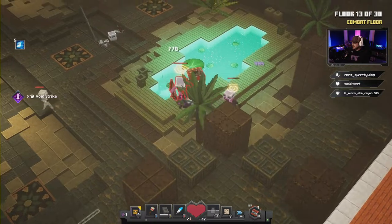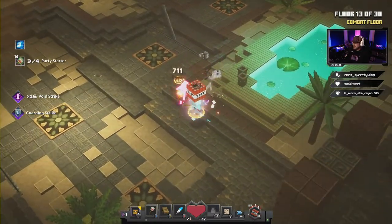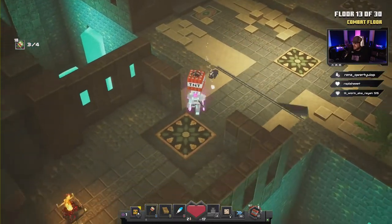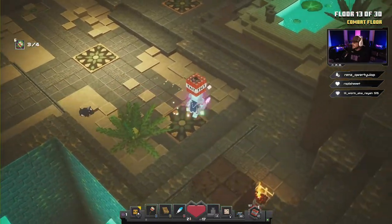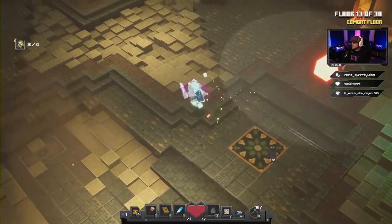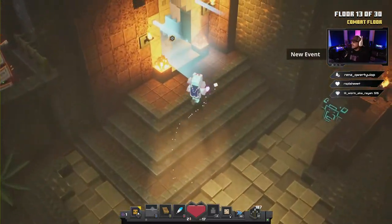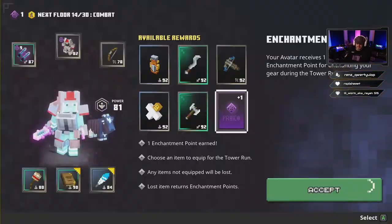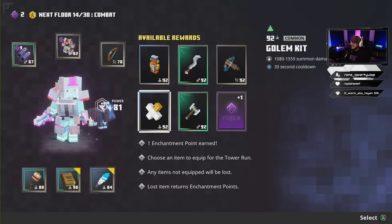Let's run around and go get the last guys. There's always one more somewhere — come out, come out wherever you are. There he is — floor 13 completed, easy!